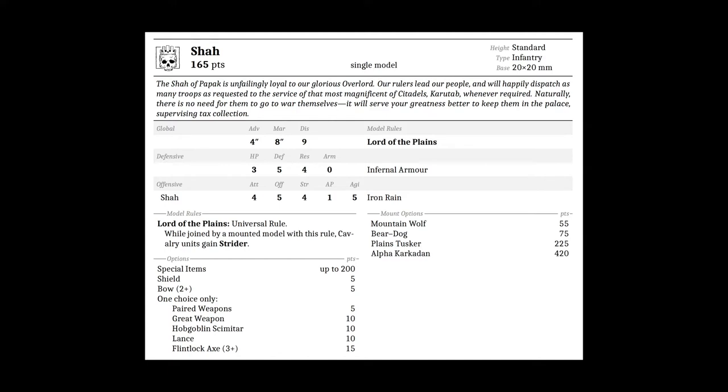The Shah seems to be the head honcho of the Hobgoblin faction. It is a standard infantry on a 20x20 millimeter base for 165 points base. Its stats are as follows: advance 4, march 8, discipline 9, HP 3, defense 5, resilience 4, armor 0 with infernal armor, attacks 4, offense 5, strength 4, AP 1, and agility 5.